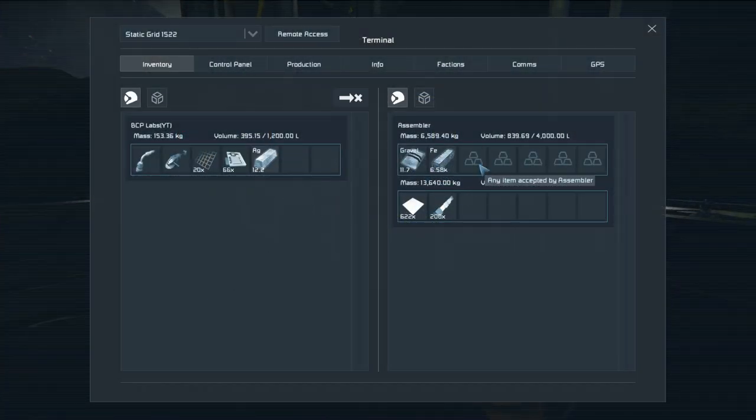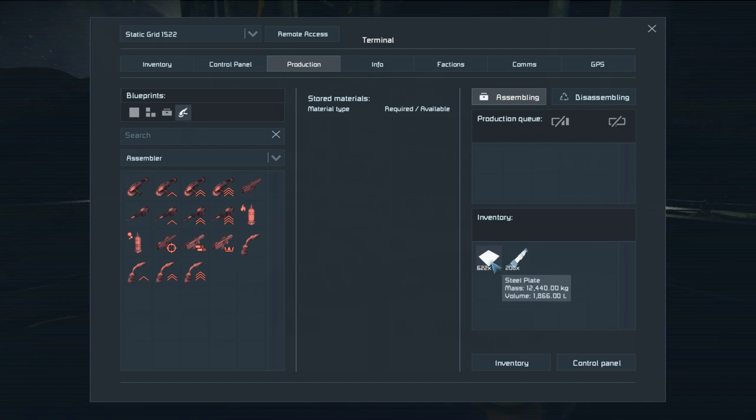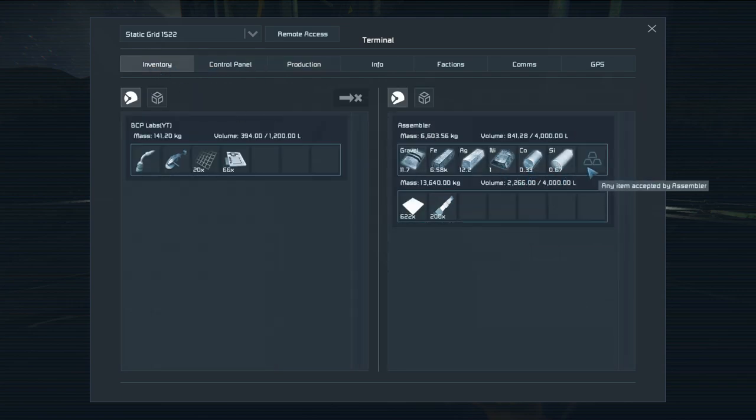I was in here earlier looking at the production queue wondering where the tools were, then I found them up here. I also found out about icons being red in the assembler - when it says the materials aren't there, it doesn't mean they're missing entirely; it just means they're not in that particular inventory. If it's in the system somewhere it will actually find and pull whatever it needs. So if I queue 10 plates it'll only take the 70 iron it needs. So one of those, one of those, one of those - and watch, it pulled everything in: took the nickel, cobalt, silicon.